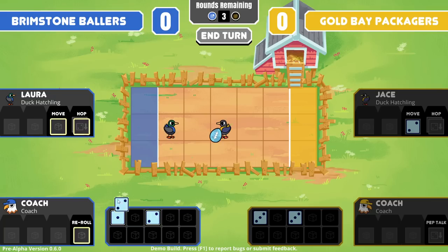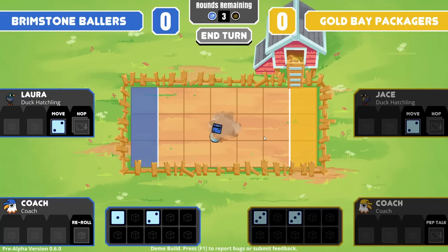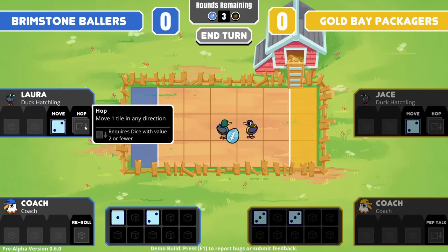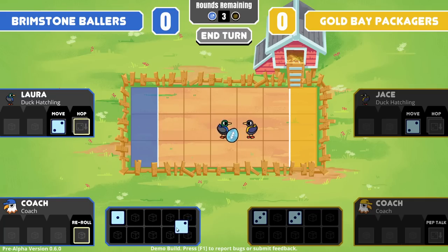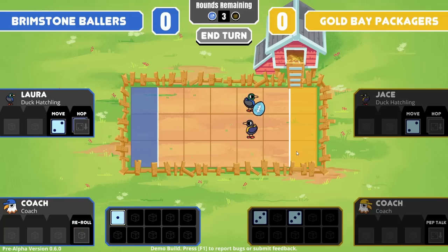Move. Okay, so we can move in any direction two tiles. Honestly, let's just try and move onto this tile and have a little scrap. It looks like I was able to steal the ball because I won a head-to-head roll. Move one tile in any direction requires a dice with a value two or fewer — so we do have that. We have the ability to re-roll down here otherwise. I think we'll just scoot up here.